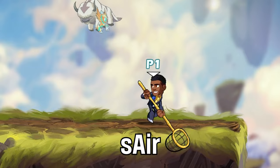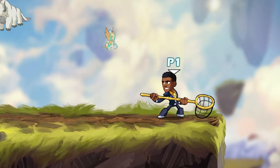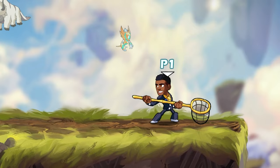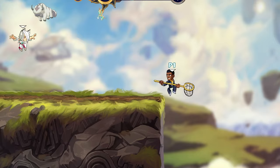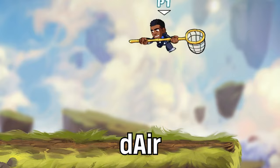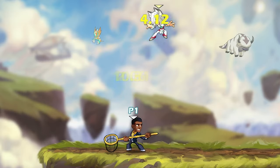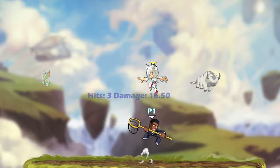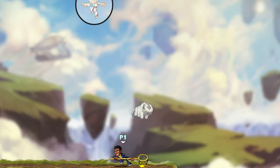Then we have Side Air, which is a horizontal swing just like Sidelight, but with more range and much more force. This is the main kill move of Hammer, thanks to the true combo of Downlight into Side Air, but it's also a reliable source for killing on its own. Next is Down Air, which is almost like a downward scoop of the opponent that throws them upwards when connecting. Surprisingly, this move is slightly better at killing vertically than Neutral Air, making it a more desirable option. However, it can be much harder to hit compared to Neutral Air.